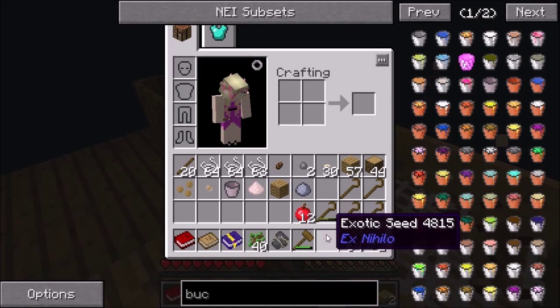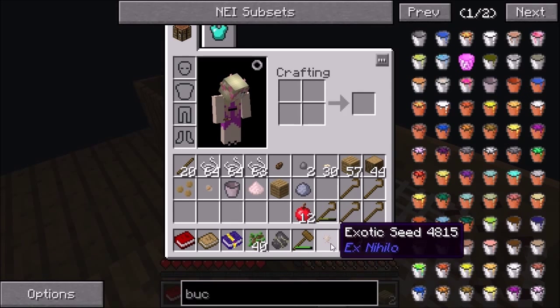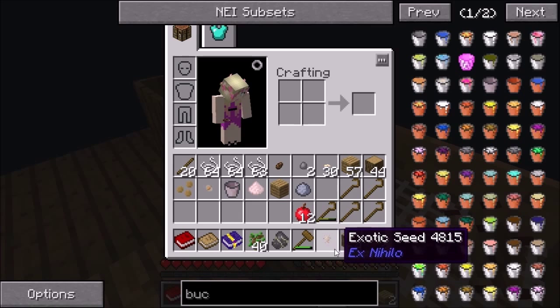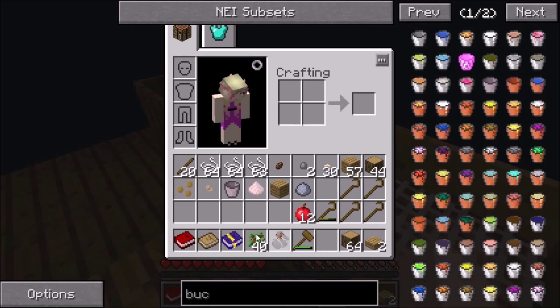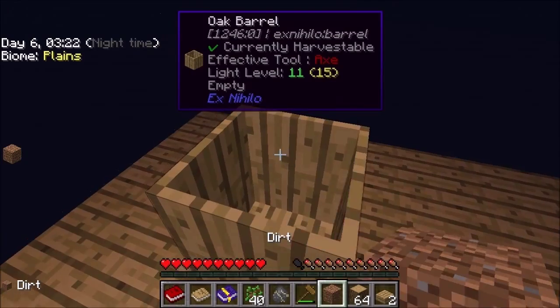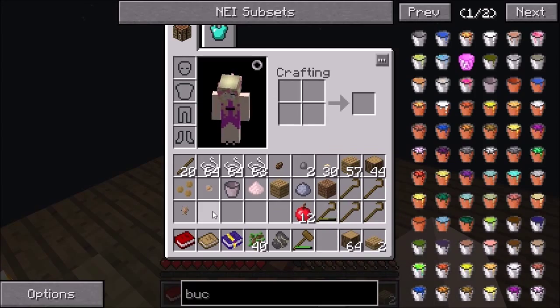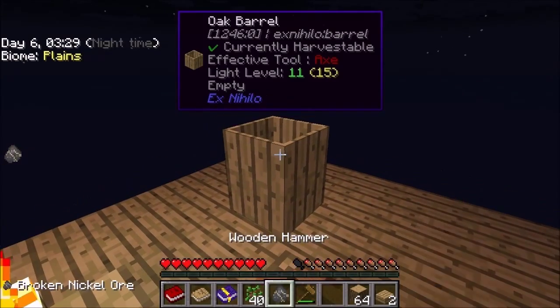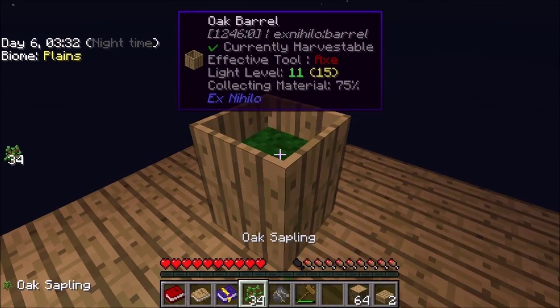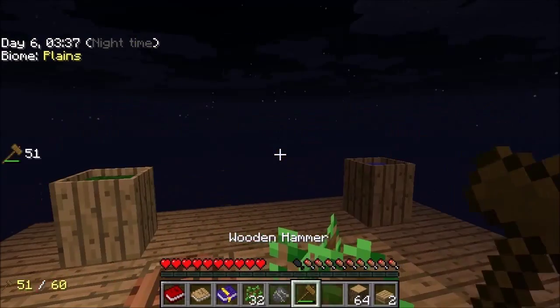Exotic seeds — okay, I think that turns into something, I think a jungle tree. We got that, and we're gonna save this dirt for our tree. Actually I should have just left that in there — we'll fill this up one last time, and then the rest we need to save for trees, for when this tree finally grows.